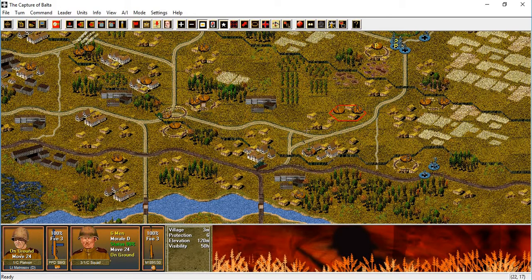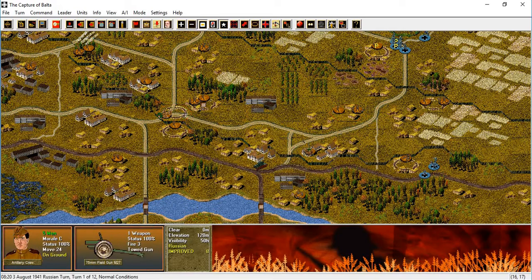This is the field gun. Right-click — Balta garrison regimental artillery battery. Range of 25, lethality of 110. Reliability A, crew of 5 — artillery crew.